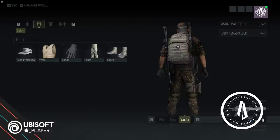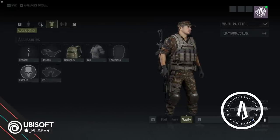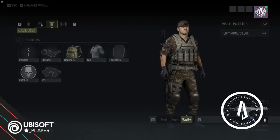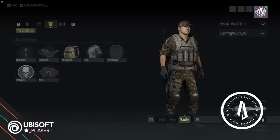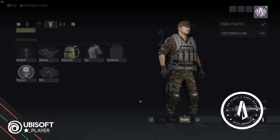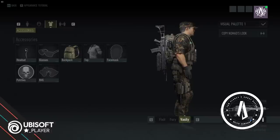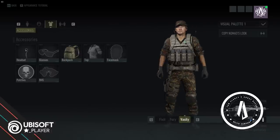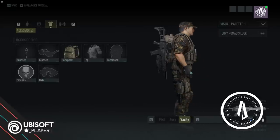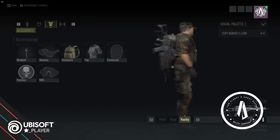As you can see, the modification options regarding their appearance are exactly the same as Nomad's — there is no difference at all. You can even copy the gear and accessories of the main character to one of your teammates. This is awesome, because if you want your team to look like they belong to a specific unit, you can just copy it all and then make small alterations to make them individual.